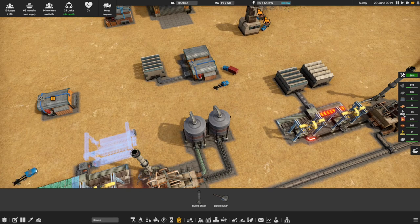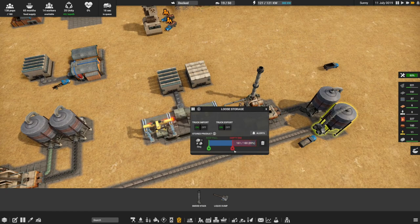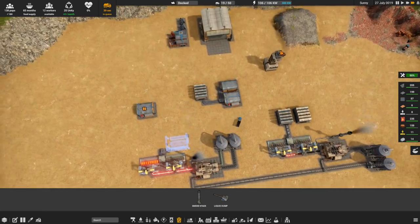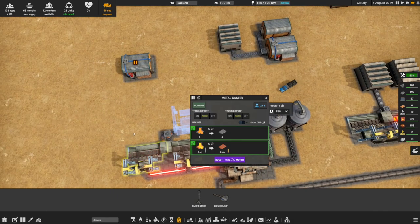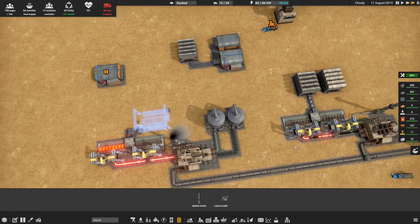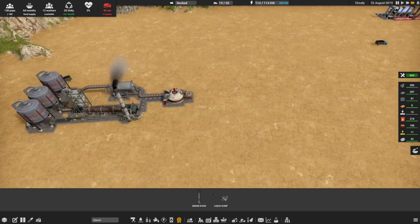We've got 19 out of 50 vehicles that we can afford to run at this point. We do need all of this to continuously be producing. The output is filled up - are you telling me the slag is full? Okay, we need to empty that straight away. As long as we keep moving the slag so we can keep running these things - this guy's output is full, this guy is probably going to get filled up quickly. We are waiting on a few more materials.